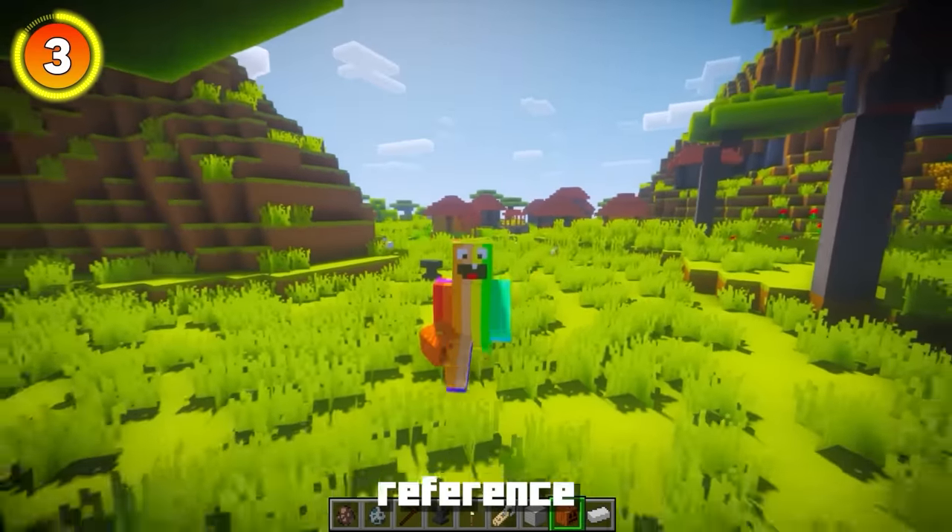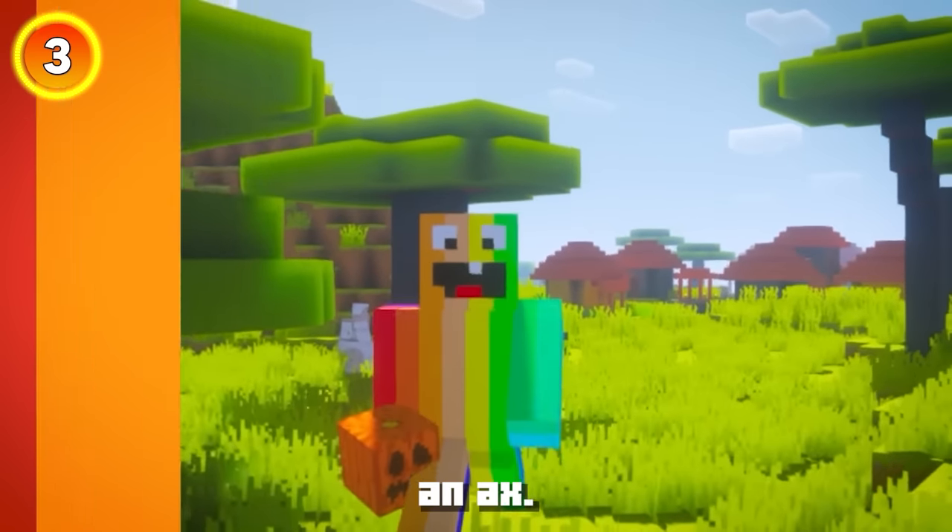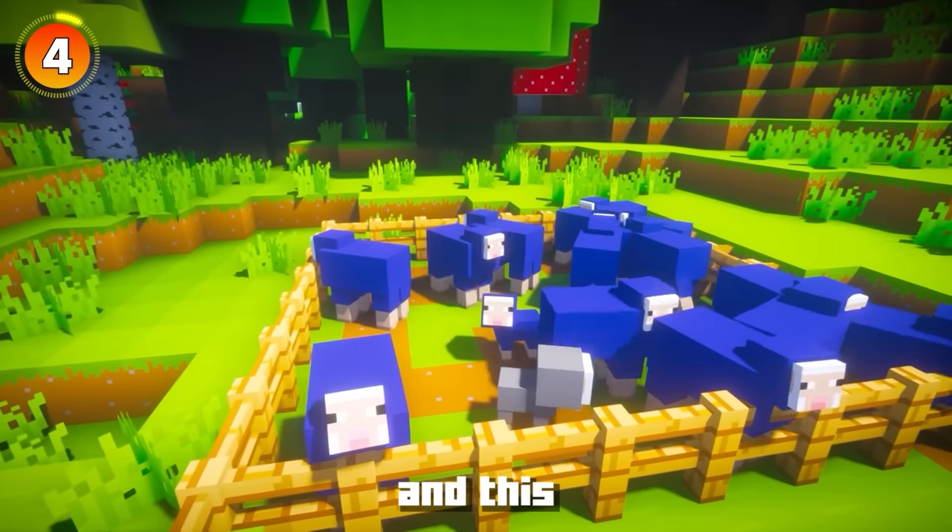If you're wondering why this is even in the game, it's actually a reference to the movie The Shining, where the character says 'Here's Johnny' - and yes, that guy has an axe.